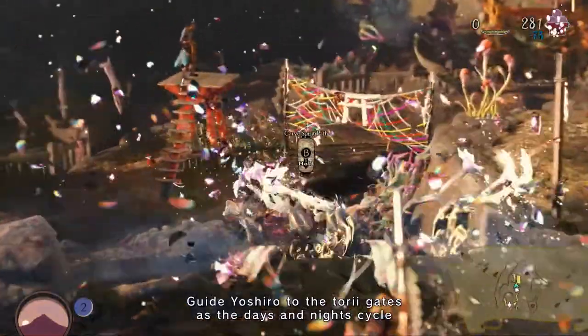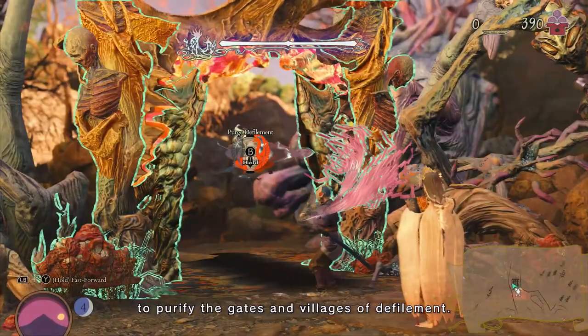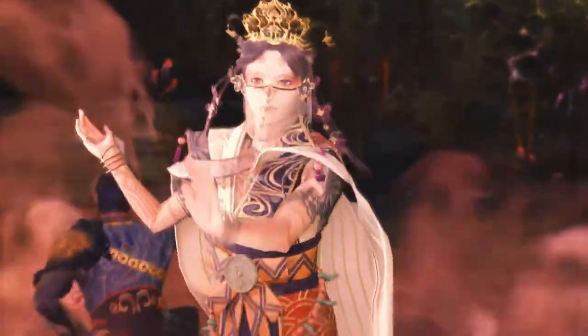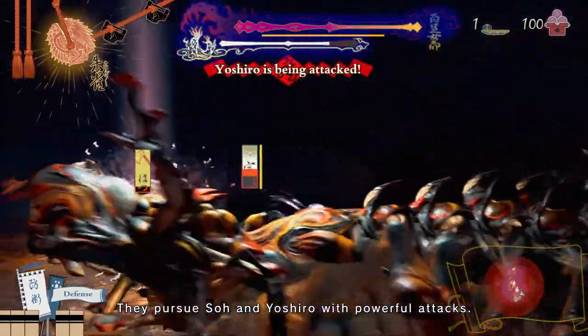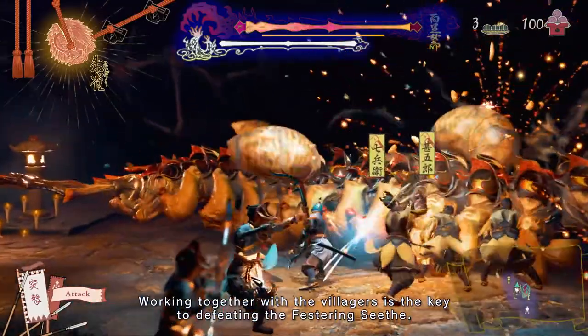Guide Yoshiro to the Torii gates as the days and nights cycle, to purify the gates and villages of defilement. Amongst the seeth are the especially fearsome festering seeth. They pursue Sol and Yoshiro with powerful attacks. Working together with the villagers is the key to defeating the festering seeth.